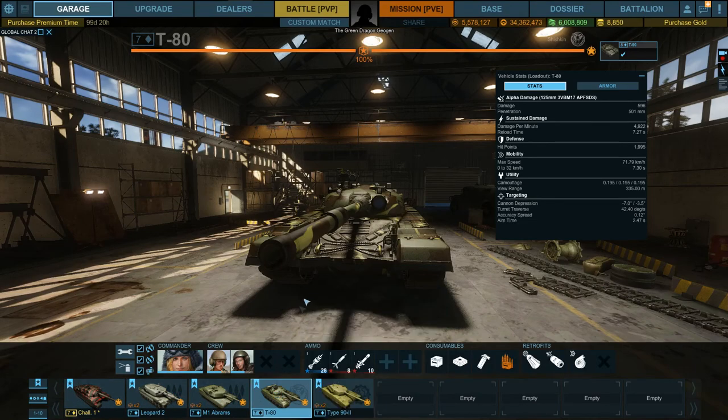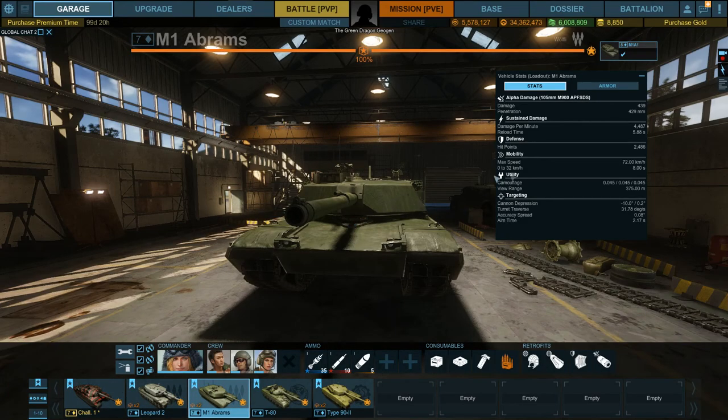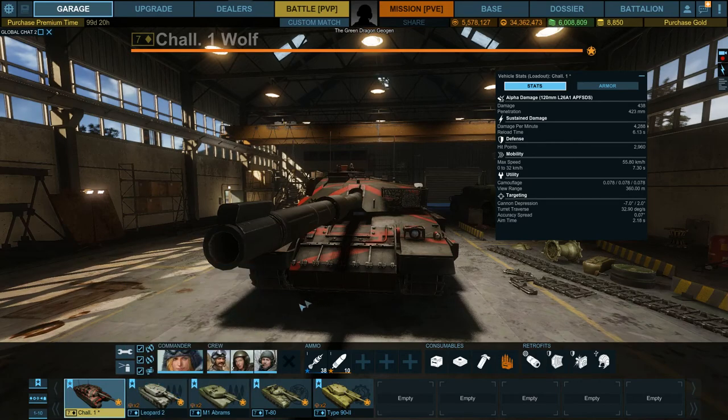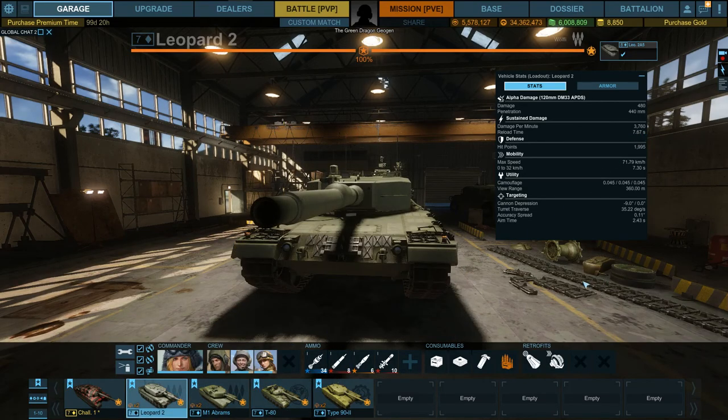This is all with AP ammo, and we'll get onto the ammo types later on. In terms of its damage per minute, it isn't the worst, and its reload time certainly isn't the worst either. The reload time is only worse than the M1 Abrams with its 105, which reloads in 5.88 seconds. The DPM of 4,288 is worse than the T-80's 4,922 but better than the Leopard 2's 3,760 — very low DPM and worst in class reload for the Leopard 2.